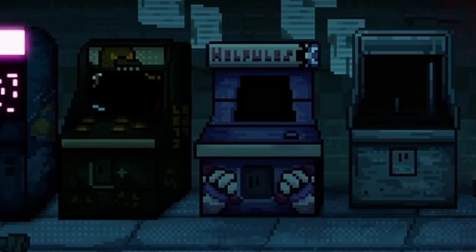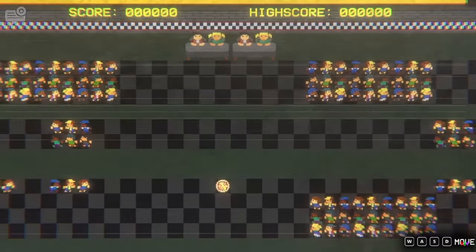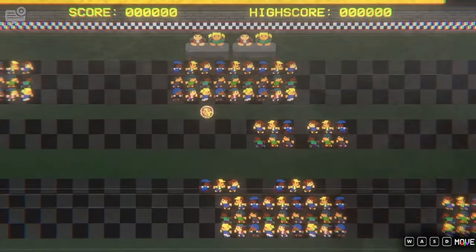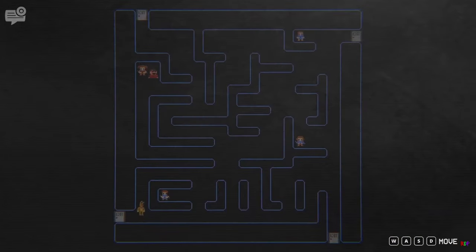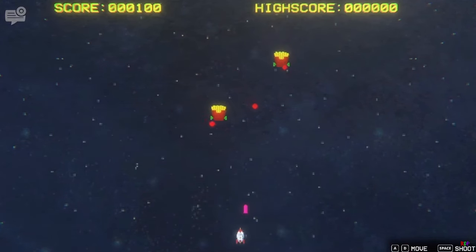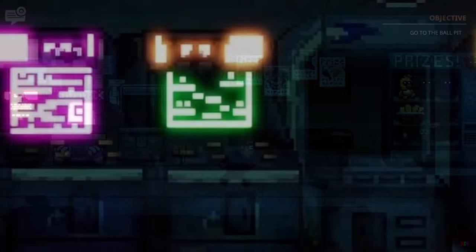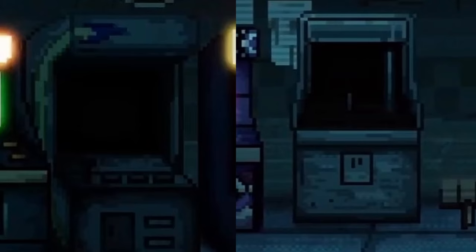Ten different machines sit in the room, and most of them can be fixed. There's a skee-ball machine, a Frogger-like pizza delivery game, a space shooter, a free weight simulator, Pac-Man, a 2D platformer collect-a-thon, a stupid boring slide puzzle, and space invaders. Two of the ten are broken beyond repair — one looks like another spaceship game, and the other might be a claw machine, but it's hard to tell.